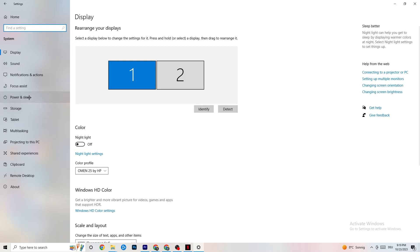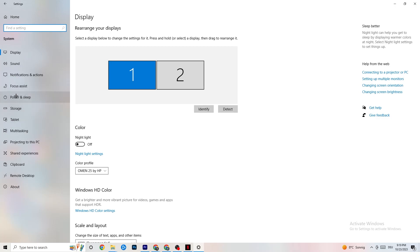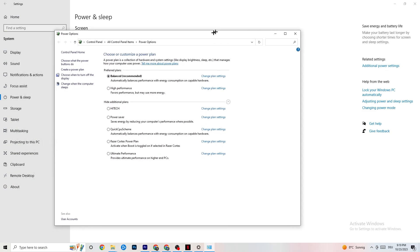Go back and click on Power and Sleep, then click Additional Power Settings on the right side. You'll see additional plans like High Performance, Power Saver, and others. I can't tell you which is the best one — you need to check it for yourself. Click High Performance or Balanced and test which works better with your PC.